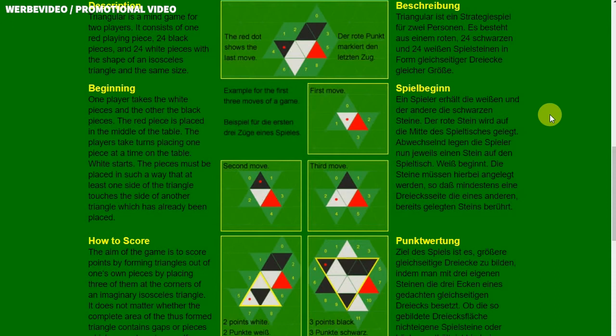Triangular is a mind game for two players. It consists of one red playing piece, 24 black pieces, and 24 white pieces, all with the shape of a triangle.